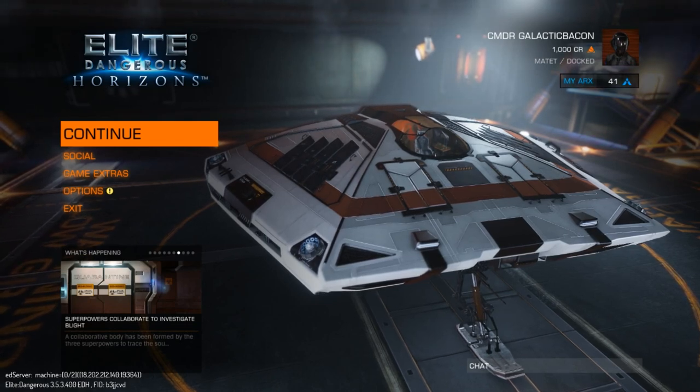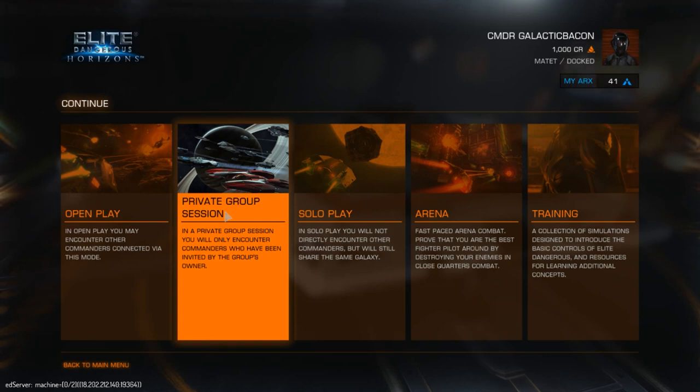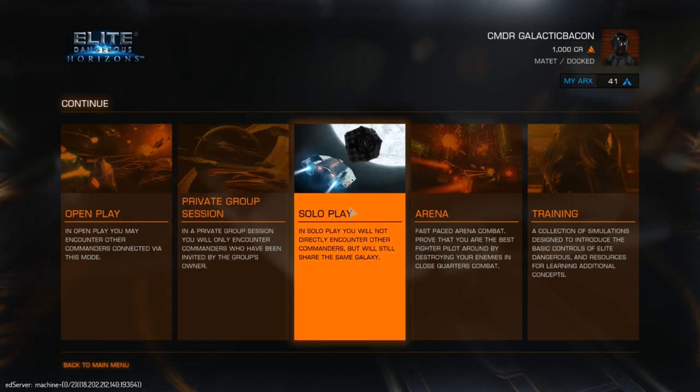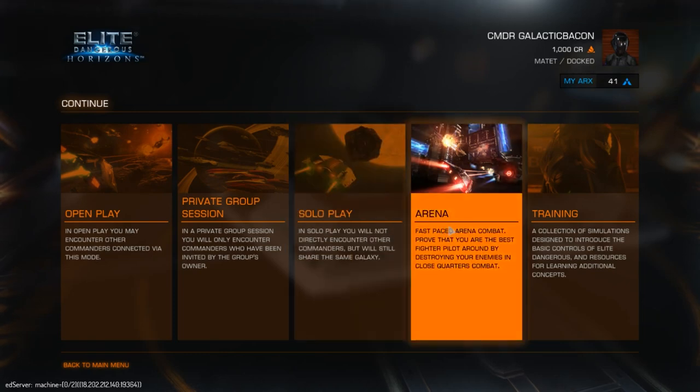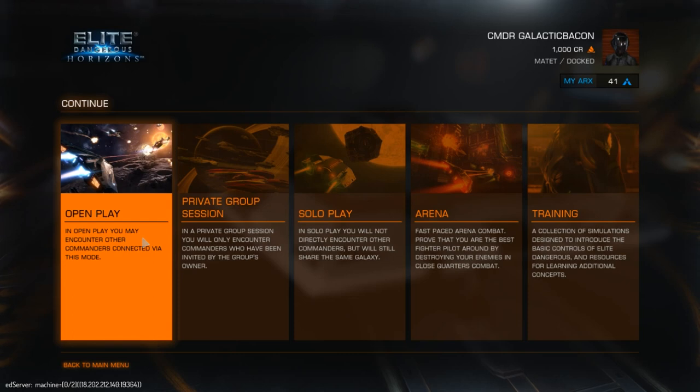I'm just going to log in. A little bit about the different game scenarios before we get started — you have five different ways of playing Elite Dangerous. You have Open Play, which enables you to meet other players and multiplayer gameplay; Private Group sessions, where you can create your own private group; Solo Play, where you don't meet any other players apart from NPCs; Arena, if you want to get into combat straight away with smaller ships; and Training, if you want to go back and do some training again.